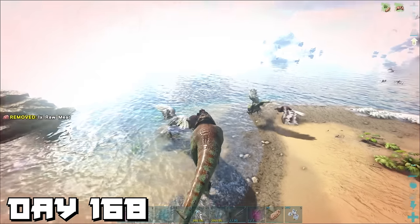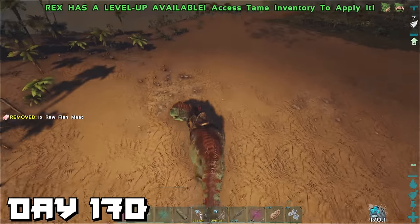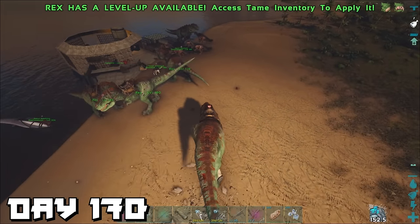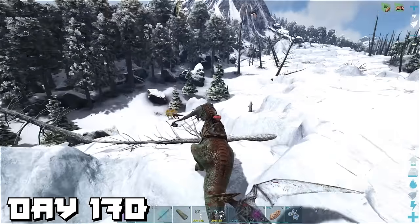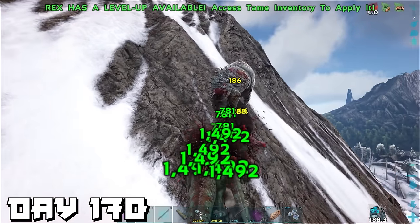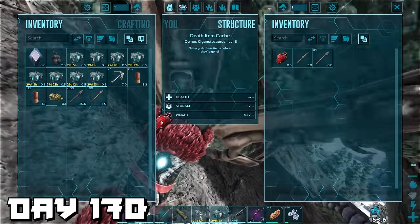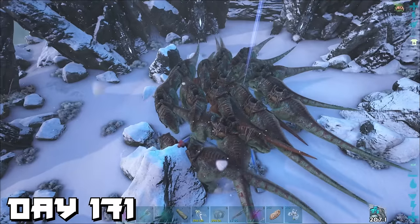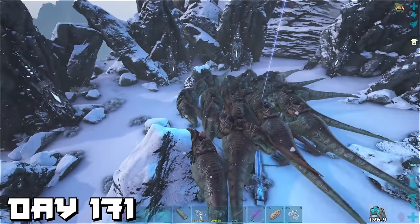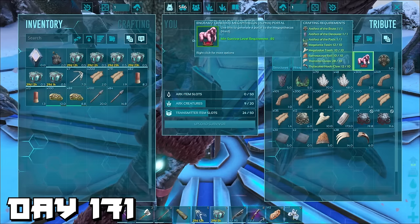Days 168 and 169 — spent the entire time leveling up the rest of our T-rexes. Day 170 — we're about to go into the monkey fight but need a couple more rexes to get their health up a little bit. While we waited I went out and found another giga to kill for its heart, a tribute for the alpha dragon boss. Day 171 — today's the day we fight the big monkey. Our rexes, pig, and yutyrannus are ready — let's go.